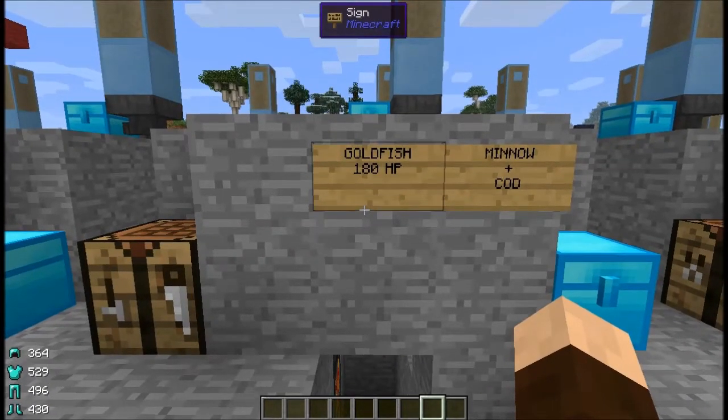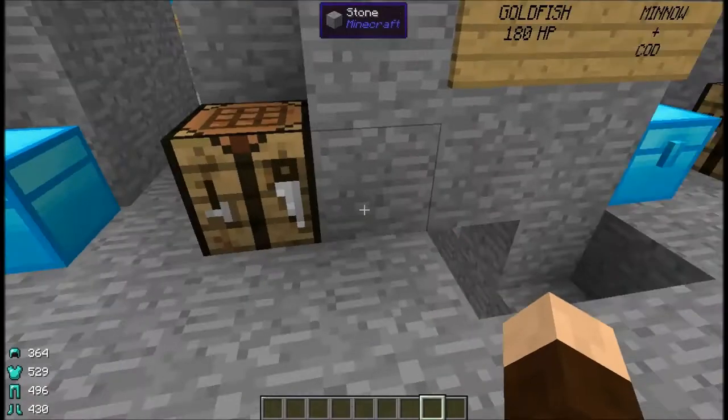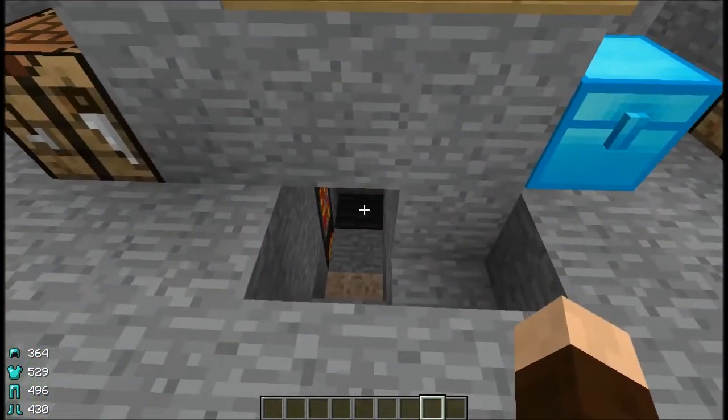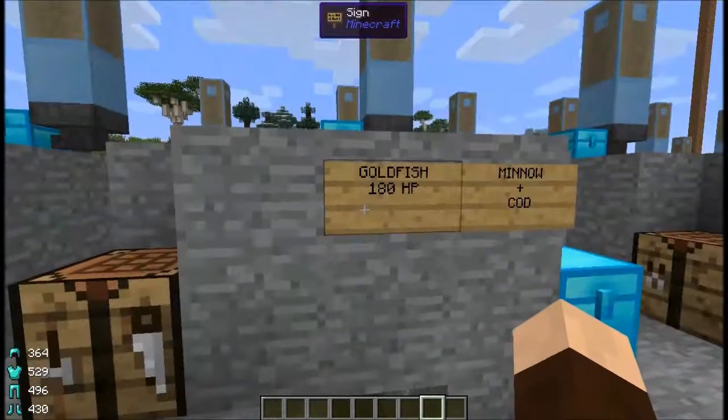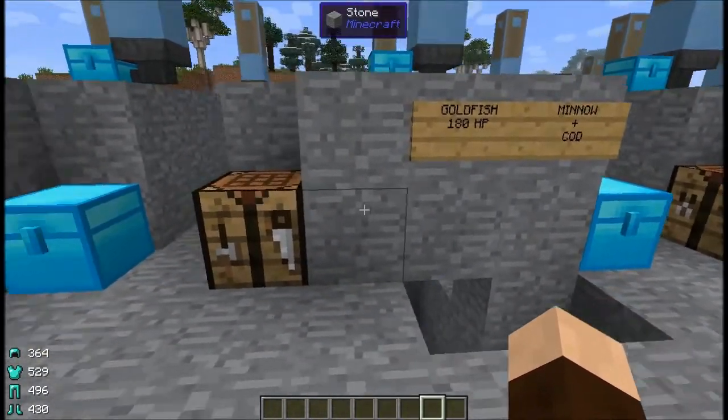The goldfish have a short life — 180 hit points. You get them by breeding minnow with cod, and you can get two fish meal out of them. When you cook them you get 1,125 millibuckets — just over one and one-eighth buckets of fish oil. The goldfish will also give you a chance for gold nuggets instead of bones or leather, though it's a really low chance — even lower than 4% in my experience. They work in pretty much any environment and produce water droplets, but nothing else really spectacular.